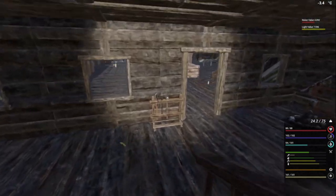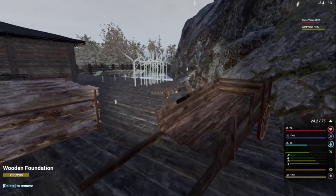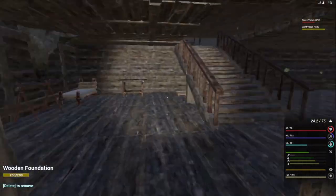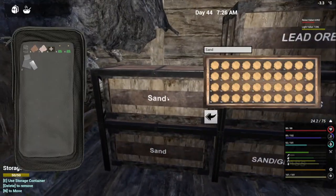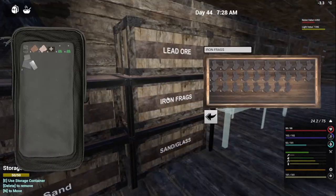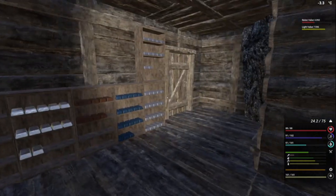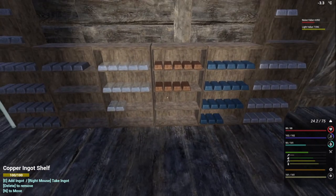Here we are in another episode - hope everybody's having a great week, it's almost the weekend again. As you can see it's still winter. We managed to get the oil extractor up. Did some things off camera up here - got one of the storage shelves built, moved some storage in, sorted some stuff out. We've got lots of sand, some glass, a box for iron fragments. Also moved our ore shelves in here. We're okay on steel, got a little cobalt, a bit of copper, and some aluminum.